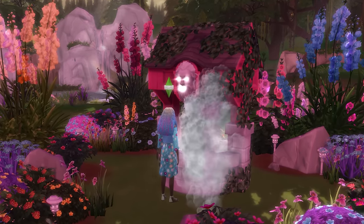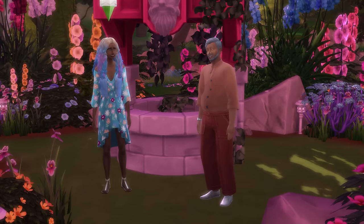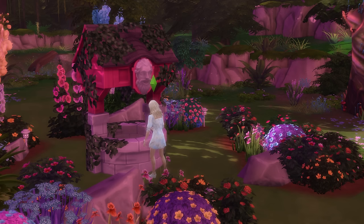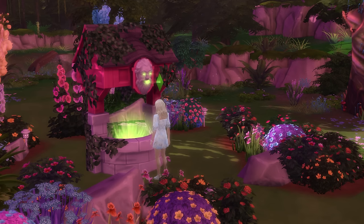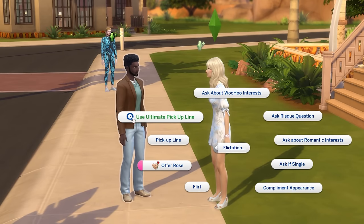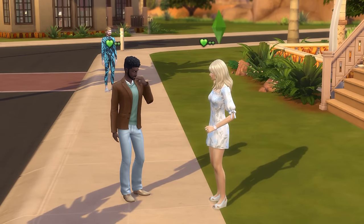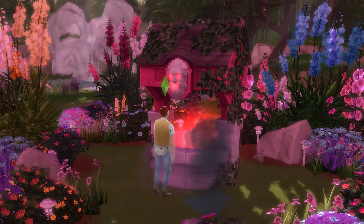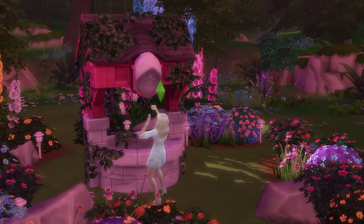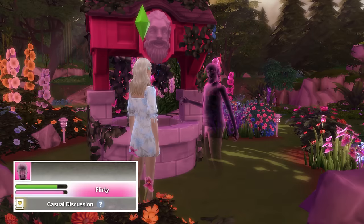Wishing for romance has some fun outcomes. The highly positive outcome is that you'll summon a soulmate sim before your eyes with maximum romance and a high friendship relationship, though be warned that this sim might not match your own sim's age or even the sex you had in mind in some instances. Meanwhile, a positive outcome could potentially be seen as the real hero — your sim will gain the ultimate pickup line interaction, which can be used only once on one sim, boosting your romantic relationship with the target sim to around 50 to 60% full. At the other end of the spectrum, an overwhelmingly negative outcome will see you summon a sim who has maximum romance but who is also an enemy. The deadly outcome summons a ghost that is soulmates with and in a relationship with the sim who made the wish — so yes, it can become rather chaotic.